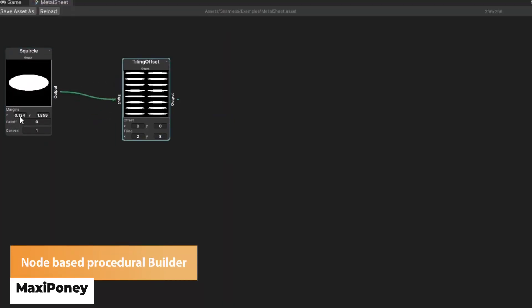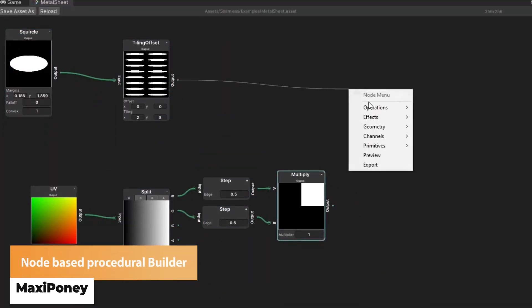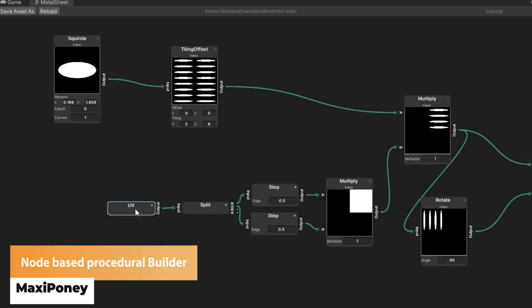Maxipony has made a node based procedural texture building system which is completely free for you to use.